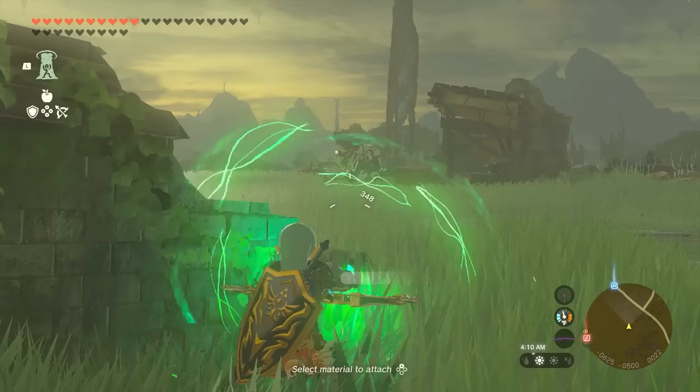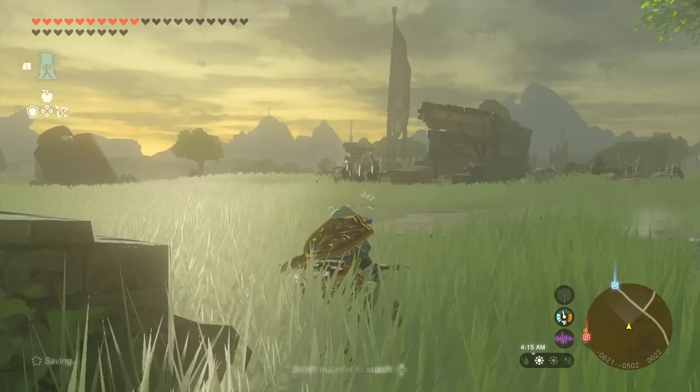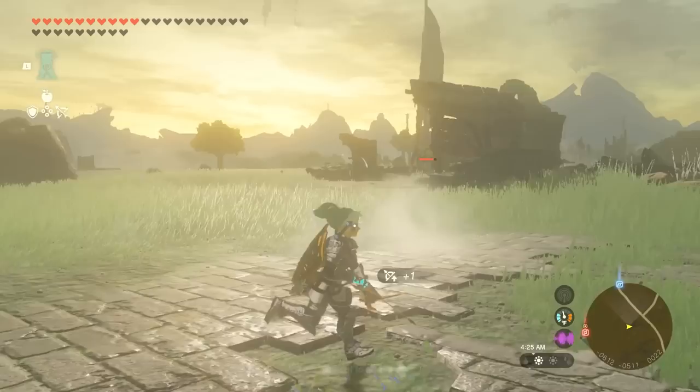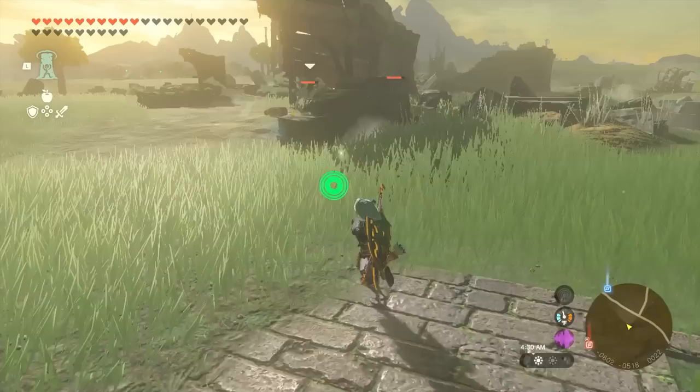Number 8: Time Bomb Arrows. Time bombs are essentially delayed bomb barrels but in Zonai form. Shooting a time bomb fused arrow in the middle of a group of enemies attracts the enemies to the point of impact, and then the explosion will take care of things from there. While arrows that explode on impact are often a lot of players' go-to fusions, having a delayed explosion can be even more useful in certain situations, especially when dealing with unaware enemies.